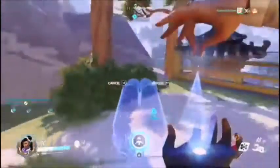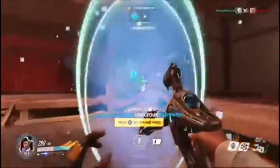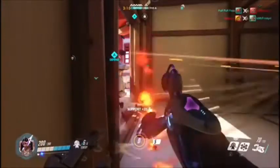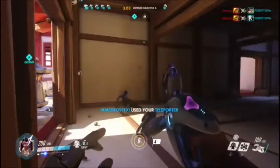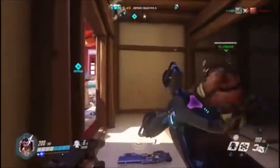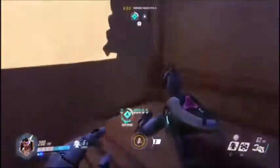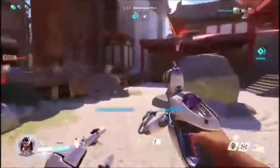All of her weapons charge her ultimate, which when activated allows you to place a teleporter. The teleporter opens at your spawn point so your team can pass through to wherever you placed it. A tip: if you look down as you place the teleporter, you'll see arrows pointing toward you — that's the direction your teammates will be facing when they teleport through.